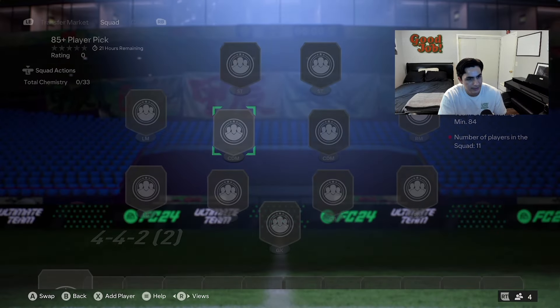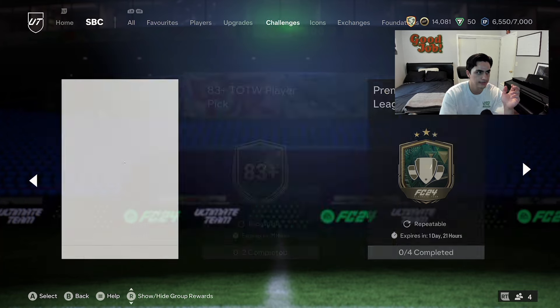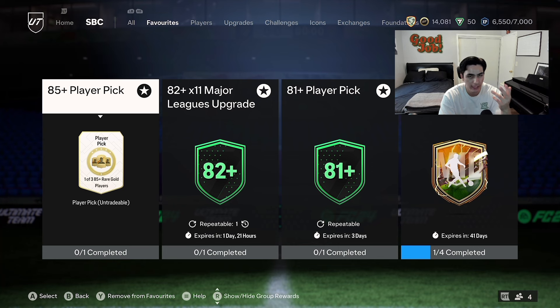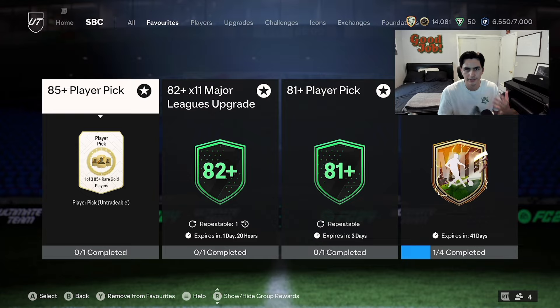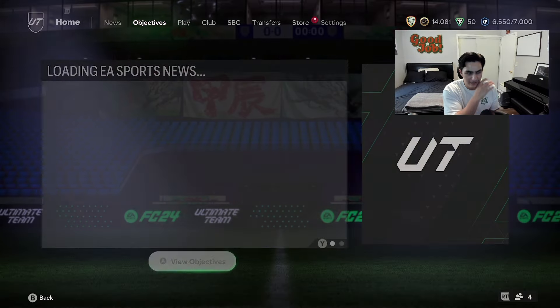For the 85 player pick, I would try to avoid doing it until the very end of your night. When you have a player pick saved and want to keep it for Team of the Season, you can't open any more packs at all — you're forced to open the player pick first. So do your gold upgrade packs and daily login SBCs first, because once you have that 85 player pick you won't be able to open any other pack unless you choose to open it — and no one wants to open it right now.